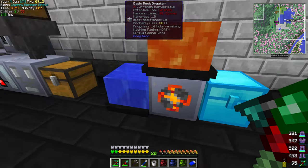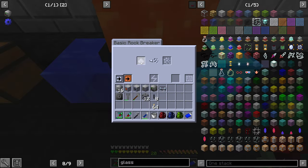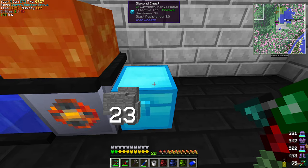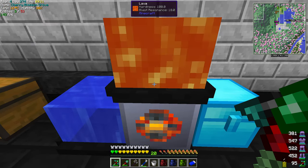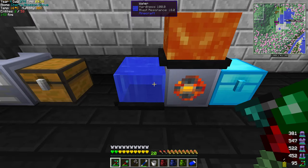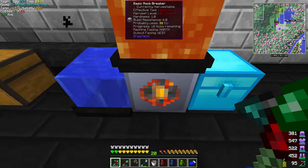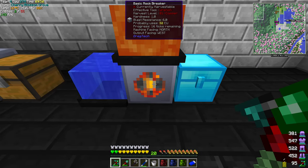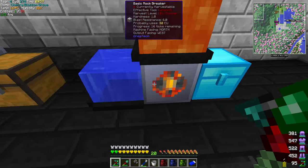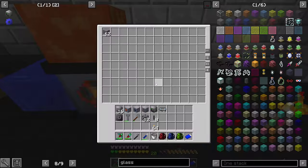I just wanted to show you - reconfigure the rock breaker. We had lava on the right side, water on the left side, and we were putting redstone in here, and we had the export else on top so it would pull out the redstone and export the obsidian. But now if I want smooth stone, I have water on this side and lava on the top - that will make your smooth stone. And if you want cobblestone, it's just left and right again. The circuit 2 has to be there for obsidian.